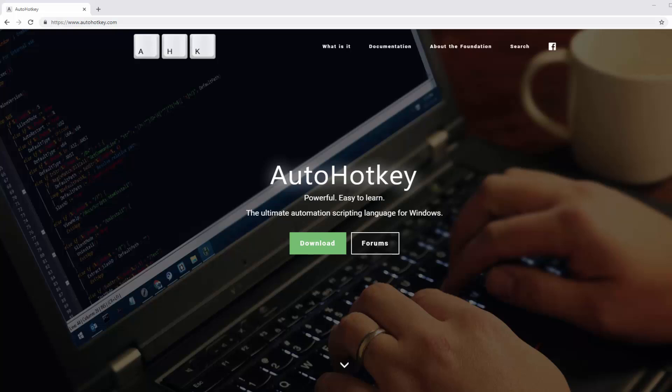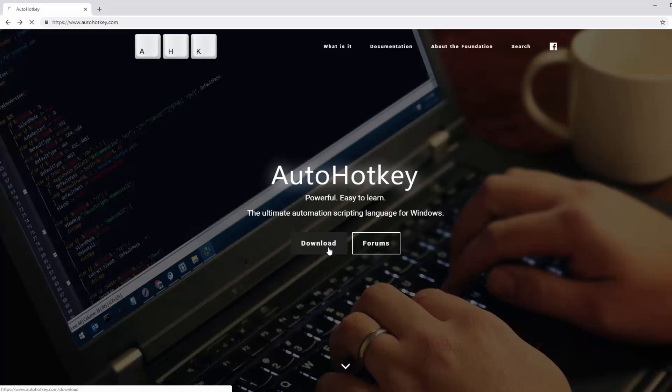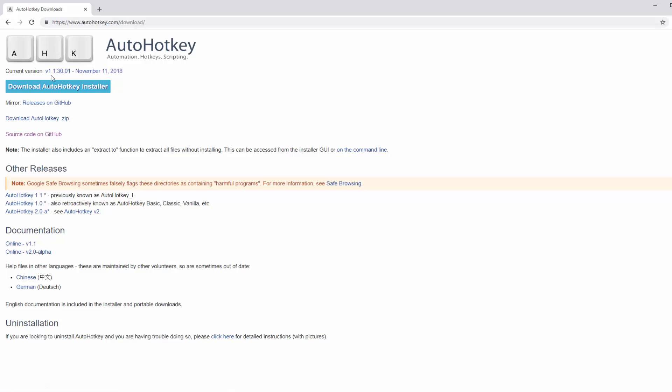Go to autohotkey.com and download it there. It's quite easy to install and as far as I know it's safe to use — it's used in a lot of places outside of Old School RuneScape, and I've never heard of anyone getting hacked from it. Get yourself version 1.1 — the current version is 1.1.something. Don't get version 1.0, it doesn't work, and I don't think it works with 2.0 either. Make sure you have version 1.1 before saying it doesn't work.